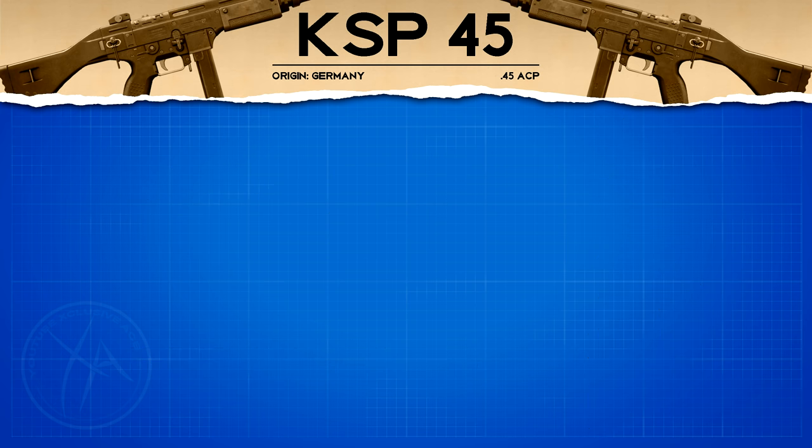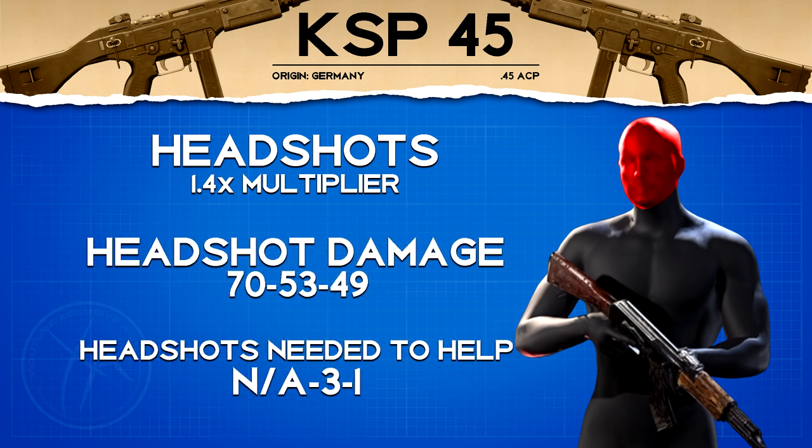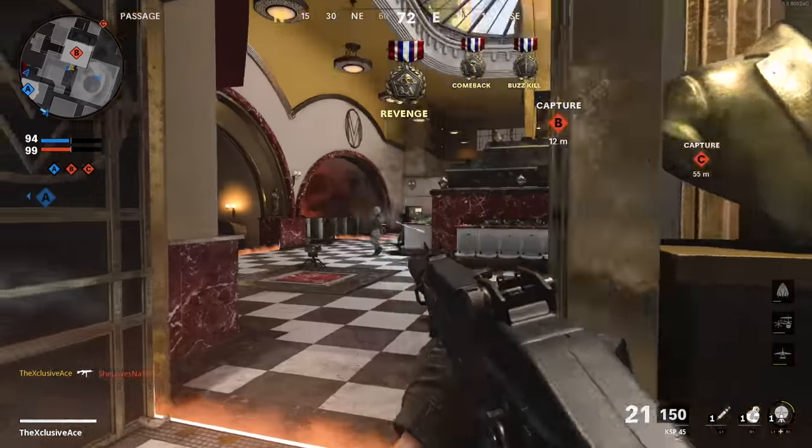As for headshots, we get a standard headshot multiplier of 1.4. Up close it's still going to be a three shot kill, so headshots don't do anything for you up close. At mid range, if you hit every bullet to the head you can get a one burst kill or a three shot kill, which isn't super practical. At longer ranges, just one headshot mixed in with body shots will reduce the number of shots to kill, so headshots are effective at longer ranges.